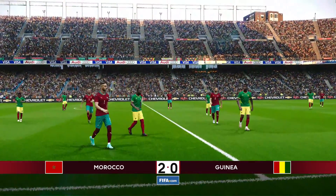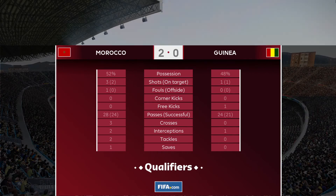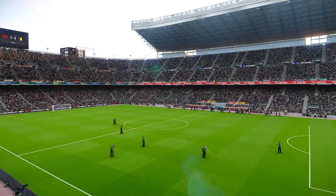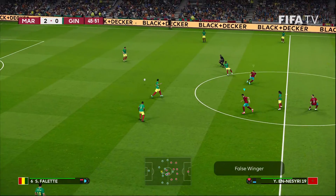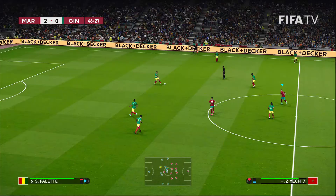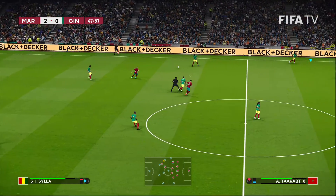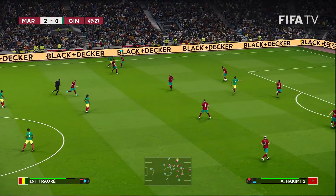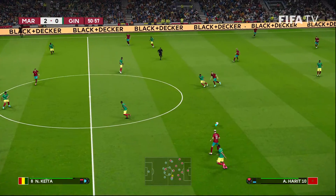Let's take a look at our halftime stats. Quantity of possession barely even, but I feel like most of that possession has been on one side of the pitch — the scoreline certainly reflects that. We'll see if Guinea have any tactical adjustments in the second half. Morocco are already through in this group before this match even kicked off, so why not see if they can get forward and nick another goal.